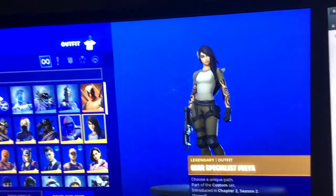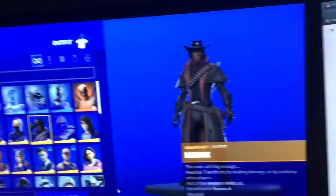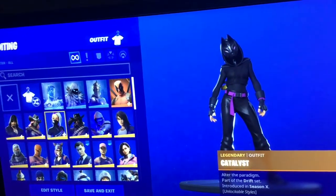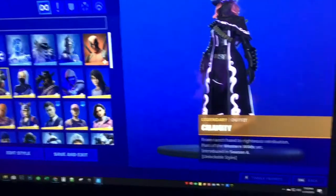Gear Specialist Maya. Fusion, Dead Fire — also it can change colors, his head and the hat can change colors. We have Catalyst, not maxed out. We have Calamity, maxed out.